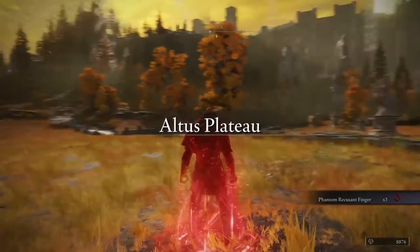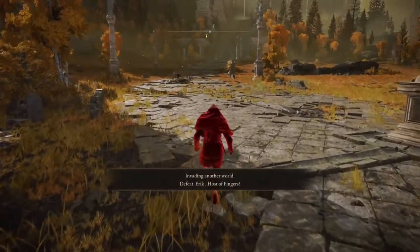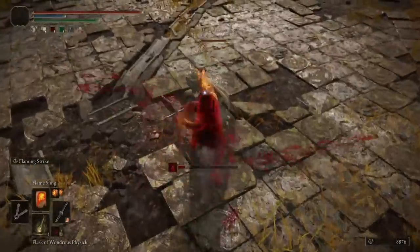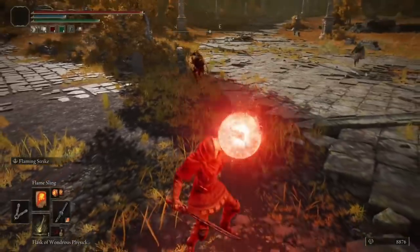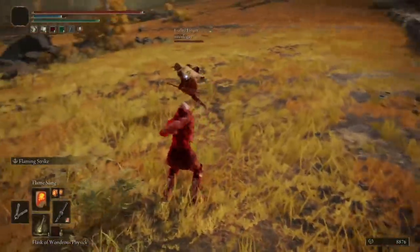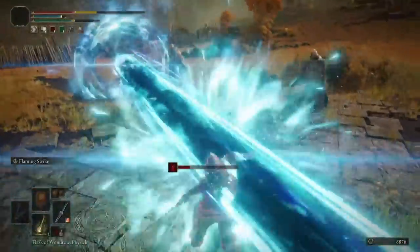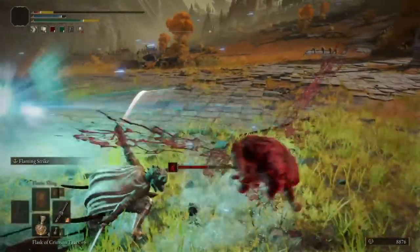What's up, YouTube? The last time you guys saw the Pyro build, it looked a little something like this. I don't remember what the stats were, but I'll show them off at the end of the invasion - I've just started doing that, it works out well. We were using the Warhawk Talon straight sword. I really liked those R2s. We've got the Flaming Strike Ash of War on there, which gives us the ability to scale the weapon with Faith, which was our highest damage stat - at the time it was around 30. Then we had Catch Flame, Flame Sling, but I didn't have a lot in the way of spells.